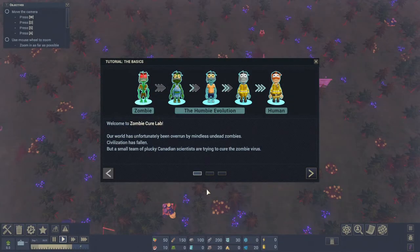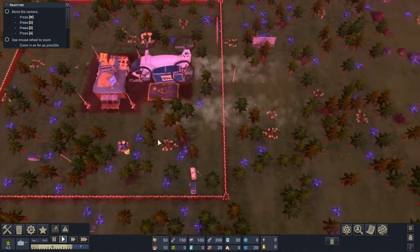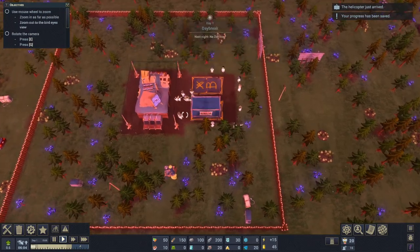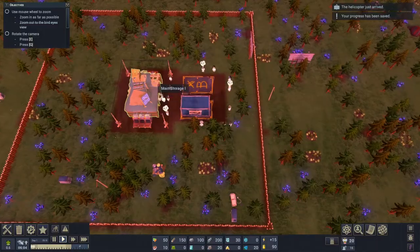Welcome to Zombie Cure Lab. Our world has unfortunately been overrun by mindless undead zombies - civilization has fallen. But a small team of plucky Canadian scientists are trying to cure the zombie virus. So this is basically Zombie Cure Lab and our entire objective is to cure zombies with our team of Canadian scientists. Don't they look fun? We just need to prat around with the controls a second.